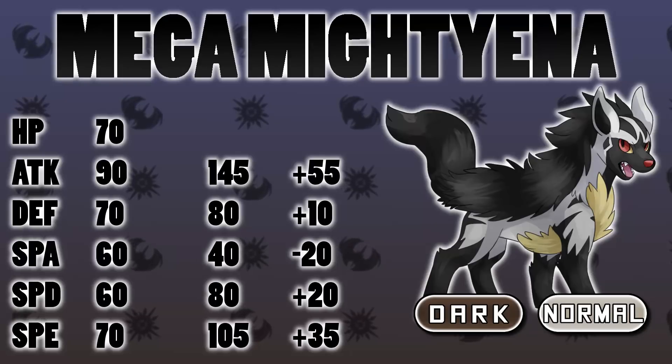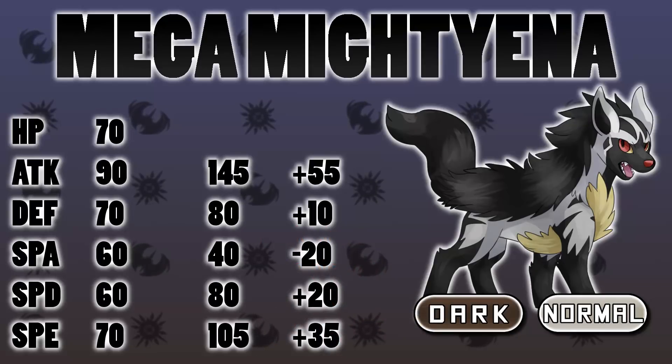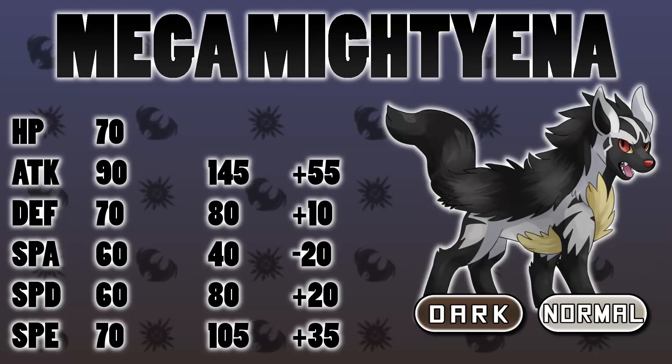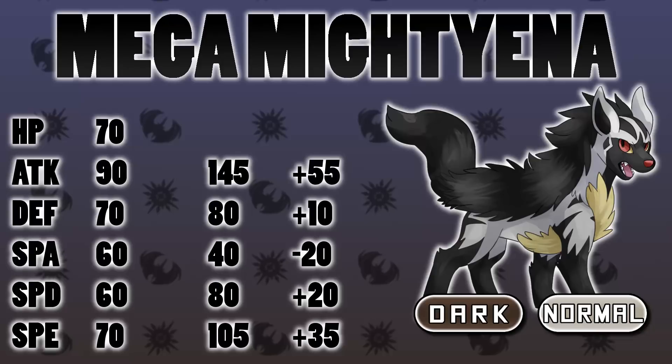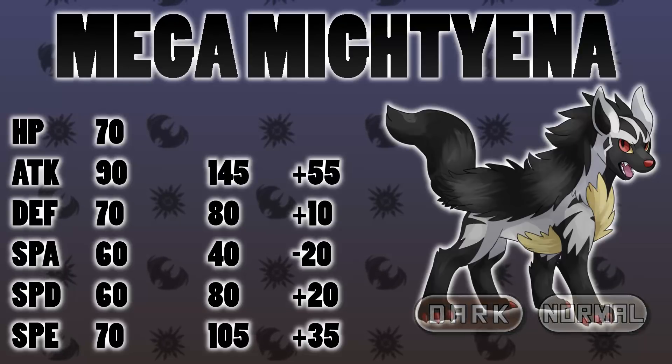I like this design because it's got that beige fluff hinting toward a Normal typing. Dark/Normal has incredible offensive typing that is just not resisted — apart from I think Bisharp and maybe Tyranitar, the rest of the game takes neutral damage from those two attacks. I'm going to pump tons of stats into its Attack stat giving it base 145 Attack, which is very high. I'll give it 10 in Defense and 20 in Special Defense, giving it 70/80/80 overall bulk — decent enough to take a hit or two. The rest goes into Speed to make it base 105.